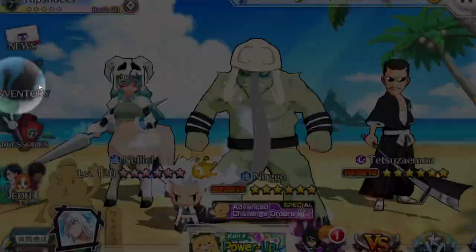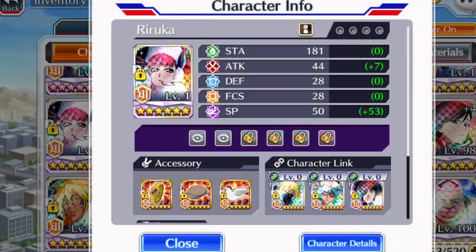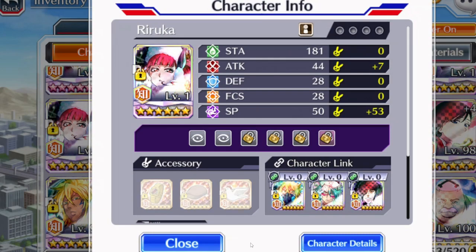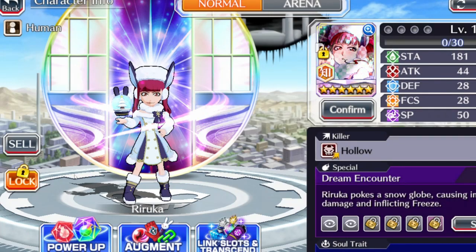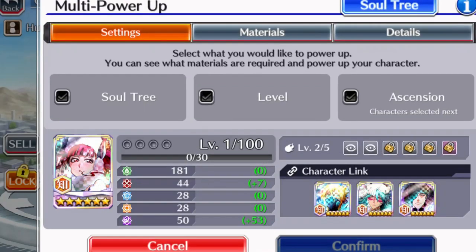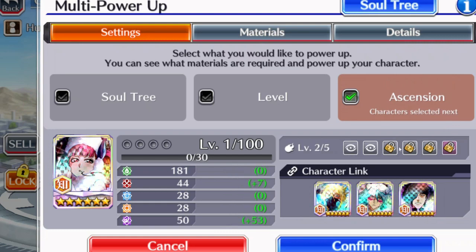Let's go ahead and check this out. I was working on Riruka — I got a lot of characters I'm working on, but she's going to be the one I'll show you. Now you go to character details, and instead of going to augment directly, you can hit the power up button here, and then click the ascend button right there.